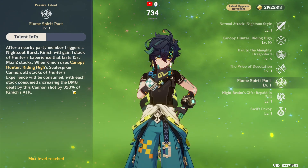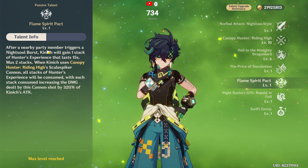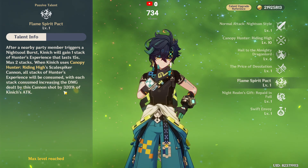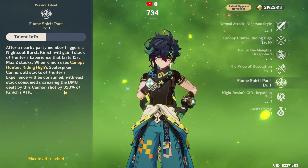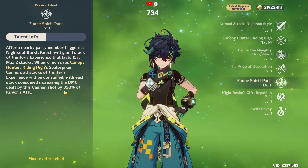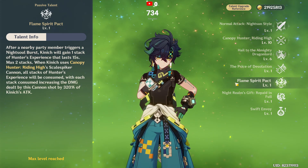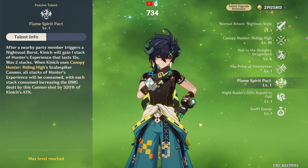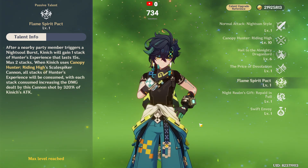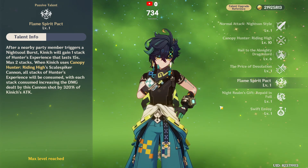Flame Spirit Pack passive: when night soul triggers, it builds a stack of Hunter's Experience which lasts 15 seconds, up to 2 stacks. These stacks boost cannon shot damage multiplier significantly. However, the kit feels incomplete here because Kinich needs more support characters - especially Moby - to maintain these stacks properly. You will likely only get one stack without ideal team support.